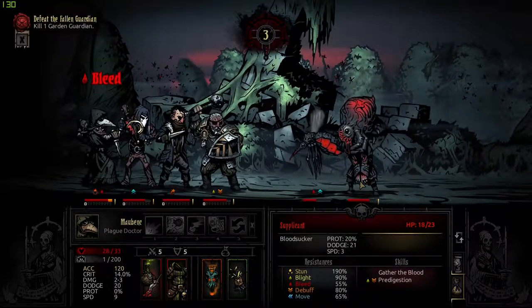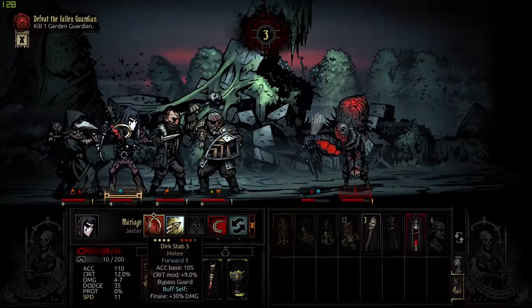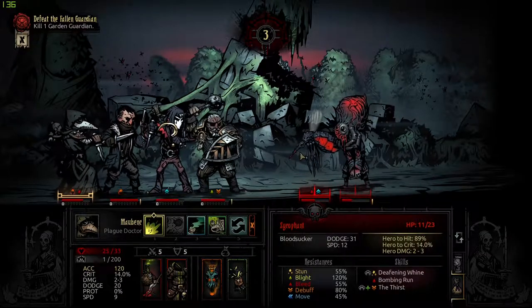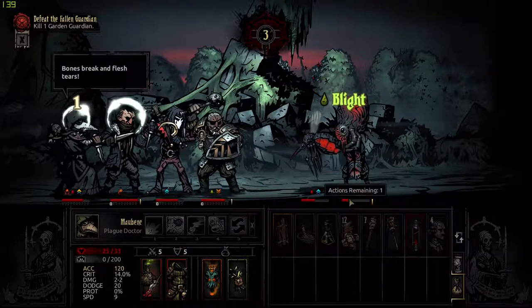The battle that caused me the most grief has to be the one against the Baron. Not only did I lose the most adventurers in the insane trek before I got to his room, but the first team I sent nearly got wiped off entirely. I managed to get nearly two full party wipes before I got him. That sure stung.